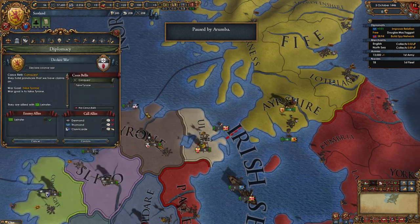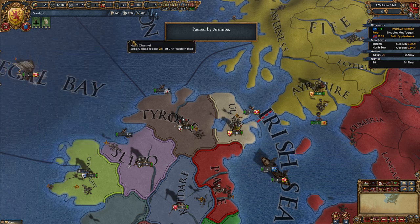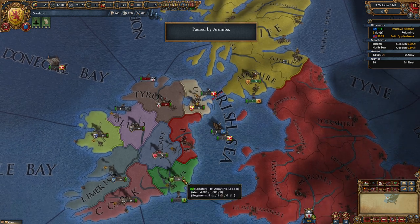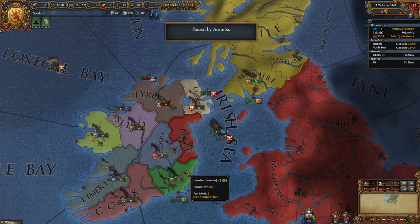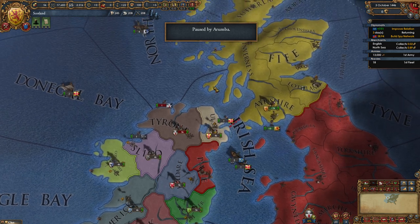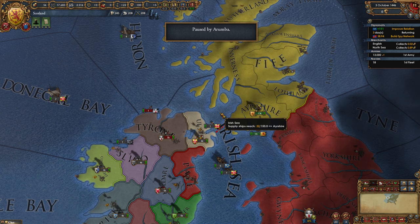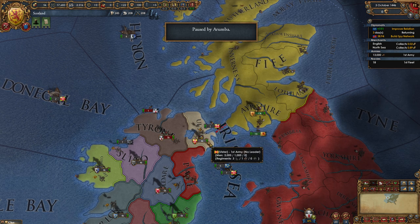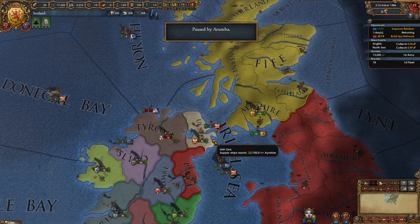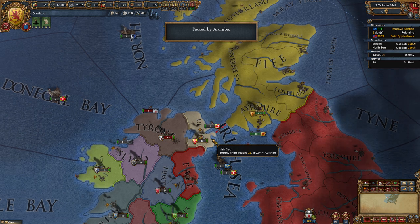Now let's declare war on Tyrone. Click confirm — notice the army in Tyrone just turned red. In one day, Leinster will get their defensive call to arms and turn red too. Could we have pre-moved our army into Ulster before declaring? We could, but we'd have been black-flagged — your army has to be in controlled territory before war. So we had to stay in Irishshire to avoid that; we're actually saving time.